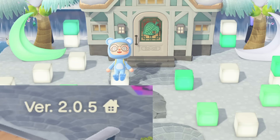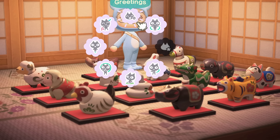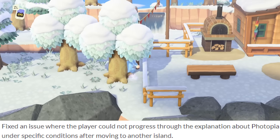This is super exciting because it shows Nintendo has not forgotten about New Horizons and is still actively working to make the game better. I was really hoping that this 2.0.5 update would introduce some new items, because in the previous update we got the full Zodiac set. That was kind of a small update, and it looks like that didn't carry over into 2.0.5.